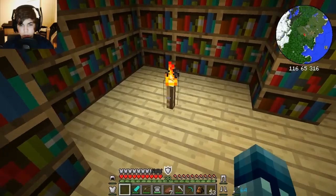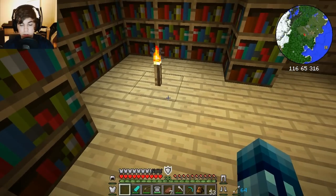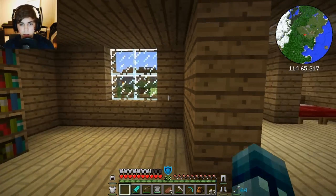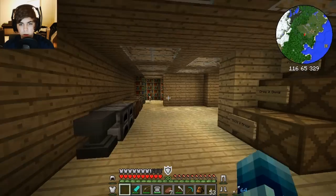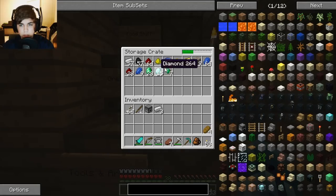This torch is where the enchanting table would be if I had one, which I don't because I don't have any obsidian. And that's exactly where we are going to go. We're going to go down into one of the caves — I think we should go through this one since it's kind of connected to my house — and look for some diamonds and whatnot. We do need more diamonds; we only have 15.